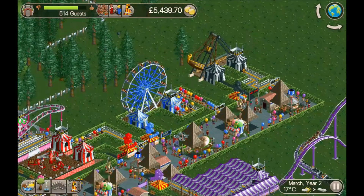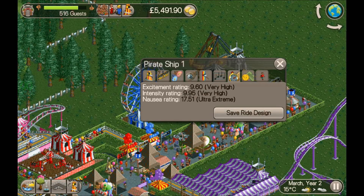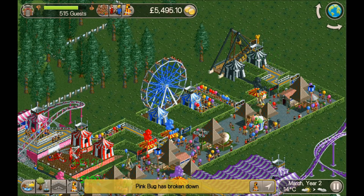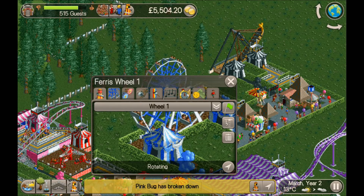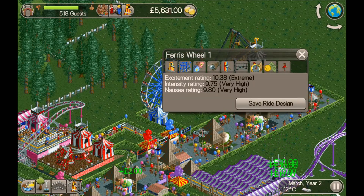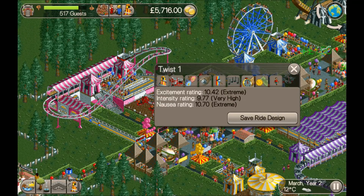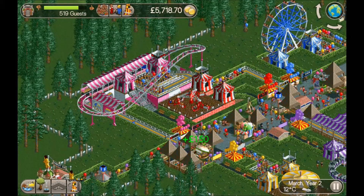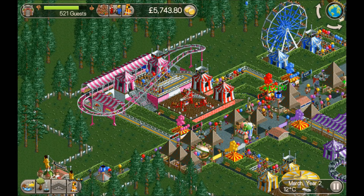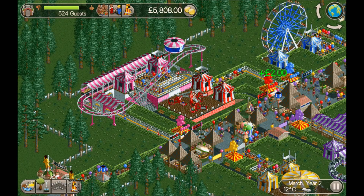Oh wow, the pirate ship - stupidly high 9.6! You know, if you built a coaster with a 9.6 excitement rating you'd be happy with that, but this is a pirate ship. And the ferris wheel - there are no words - 10.38! The Twister: 10 point something - absolutely bonkers! The junior coaster though, nothing's changed, and it's broken down.